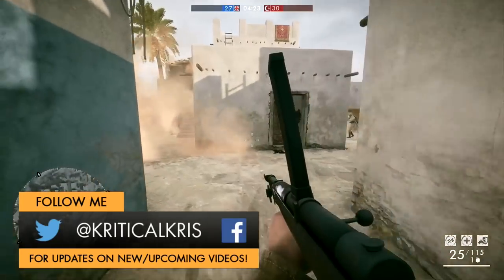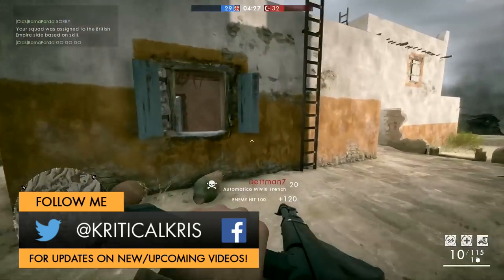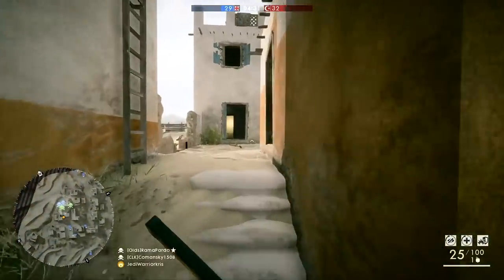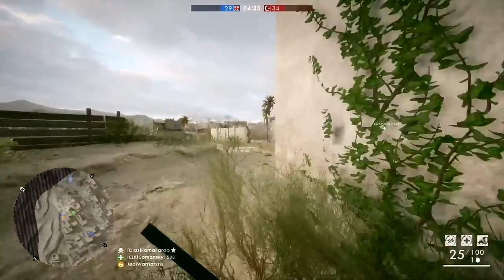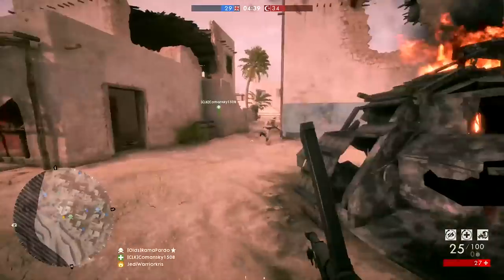Hey, how's it going guys, Chris here. Today I'm going to be giving you a complete in-depth comparison between two of Battlefield One's most destructive rapid-firing assault weapons: the Italian Automatico M1918 made by Beretta and inspired by the Villa Perosa, along with that early tommy gun prototype quite aptly named the Annihilator — for a pretty good reason too.